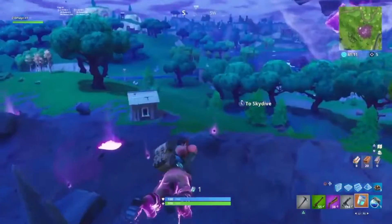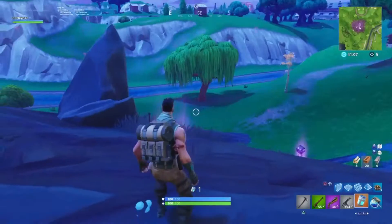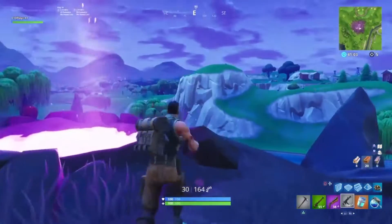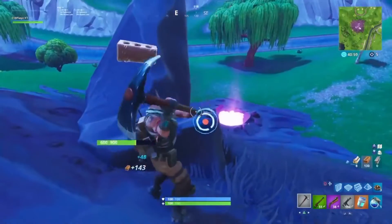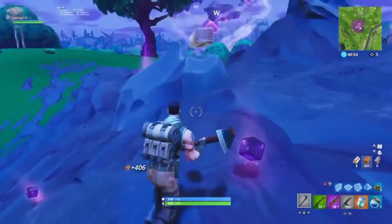Welcome back to another YouTube video. I'm gonna be showing you how to turn invisible, but this only works in Playground mode. You need to be at one of these corrupted areas. You are able to damage everything. I suggest mining mats beforehand since when you're invisible you cannot mine mats, but you are able to build if you have mats on you.